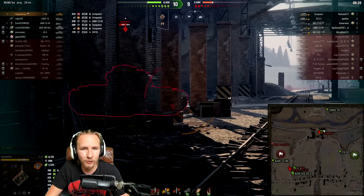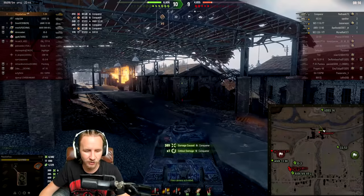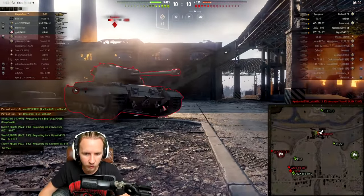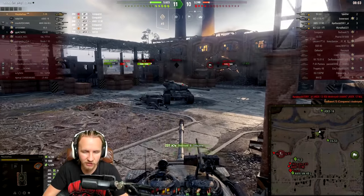At least losing less credits, hopefully breaking even, or more optimistically even making credits. That penetration was actually a very unique one against the Conqueror — entering his lower plate in a position where we can also shoot through to get the tracks behind. We then put our final round into the side of the Conqueror turret.